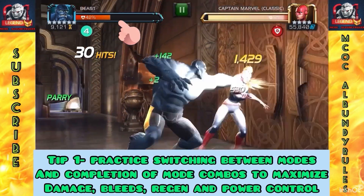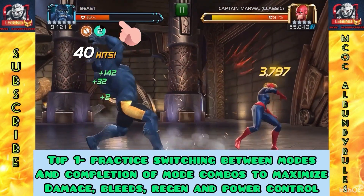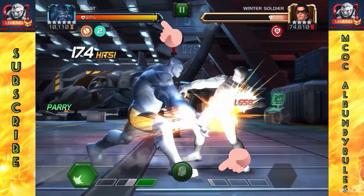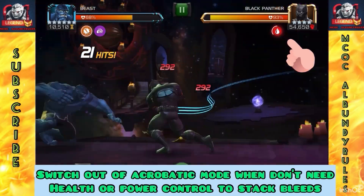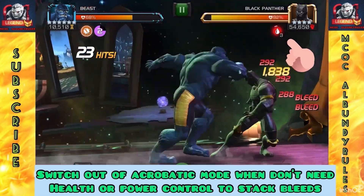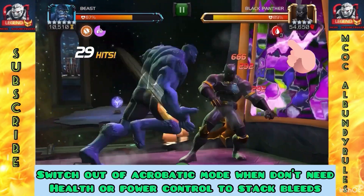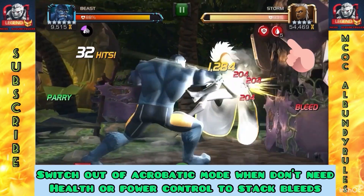Here are some synergies. The first couple aren't special. Masterminds is a good one — gives you extra attack. Mutant Agenda gives extra special attack. The one with Elsa in the bottom right corner is a big key, as I said, to keep the fury buff. Hold your combo. Tip one for using Beast: practice switching between modes depending on what you need. If you want to maximize bleed damage, use S1. If you want regeneration and power control, use S2.